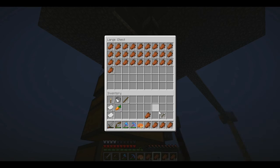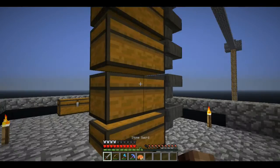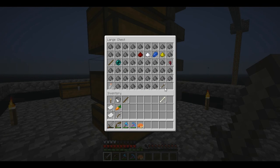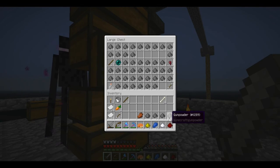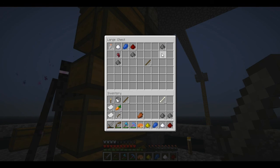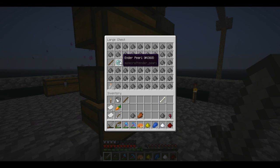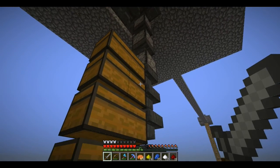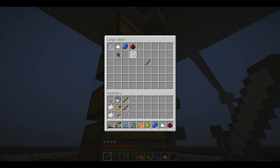We've got lots and lots of rotten flesh, a crazy amount of gunpowder, and random stuff — that's what Minecraft is all about. There's so much gunpowder it's going to fill up the chest. Also, these sticks are quite useful — now I don't ever have to craft sticks, which while not expensive are just kind of a pain to make.